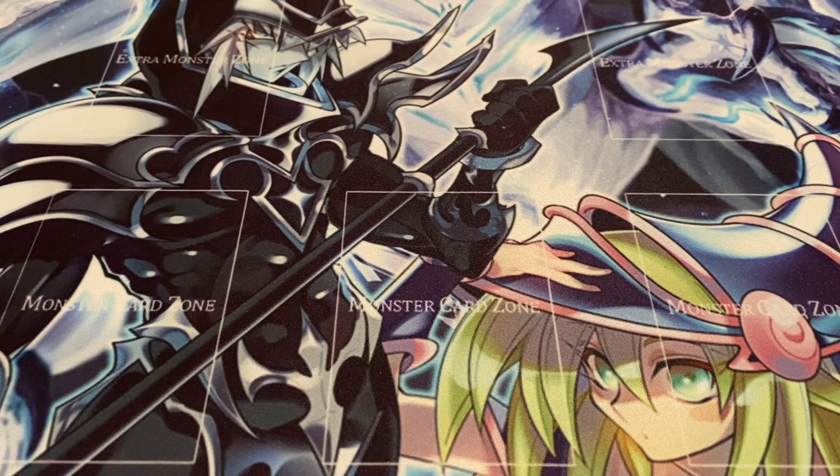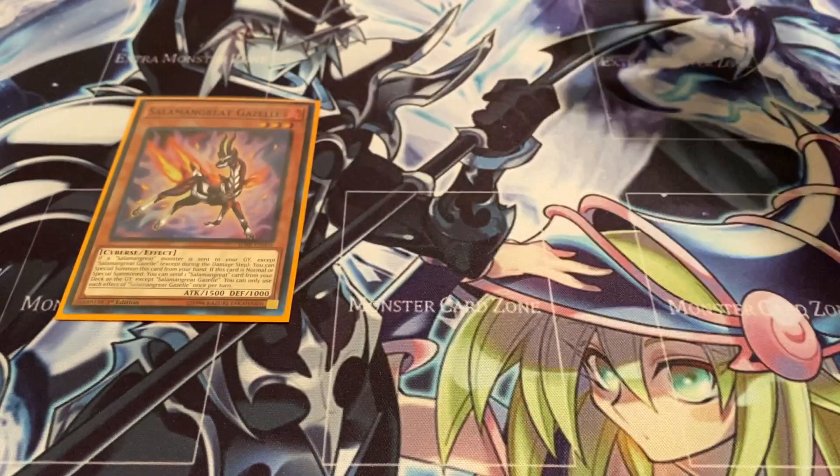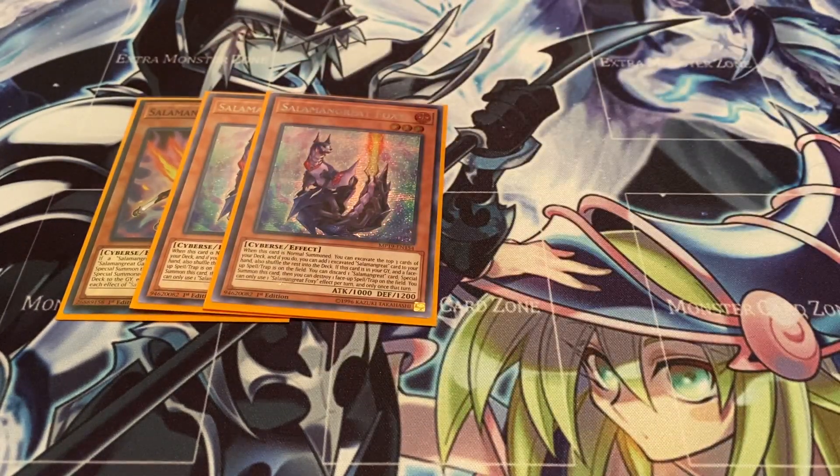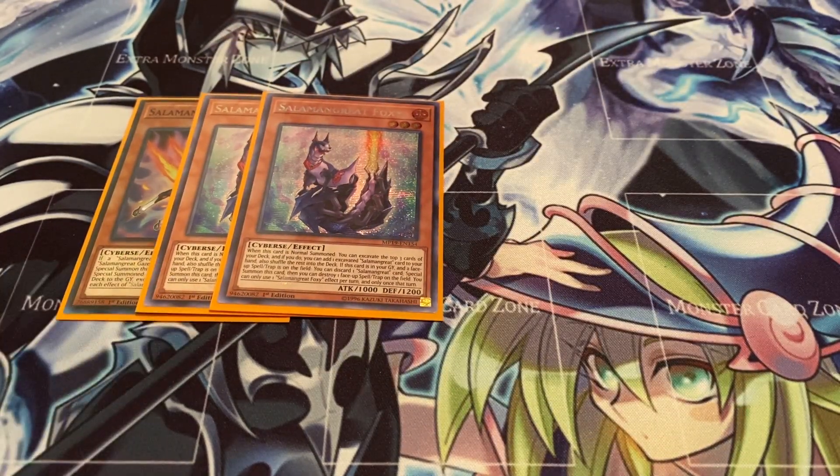Starting off with the Salamangreat engine, playing one copy of Gazelle. Sadly, it's still at one. Honestly, if this or Circle can come back to two, I would be pretty happy, simply because it'd be a huge consistency boost. Gazelle is literally the heart and soul of the deck - it just gets all your combos started. Next, two Foxy. This is just a good way to deal with floodgates. You mainly just want to use it for the graveyard effect: discard a Salamangreat card, special summon, and then you get to pop a face-up spell or trap.